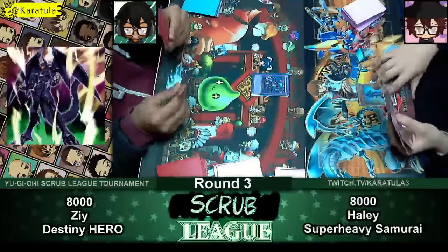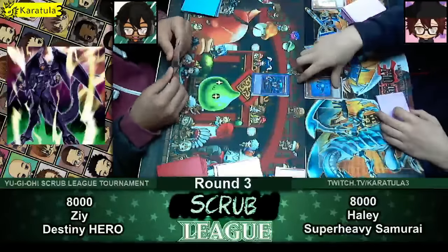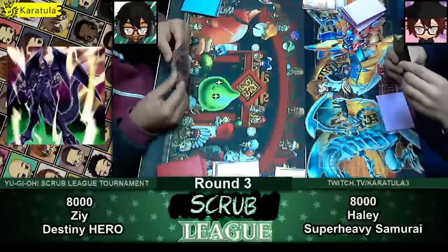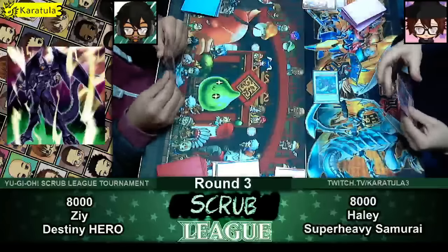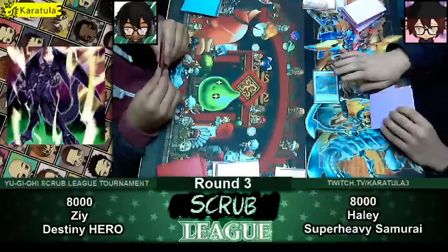Alright, so Hayley's gonna summon the Flutus, which is tribute to spec a Super Heavy from hand. He's gonna Battle Ball synchro — it's not really a synchro summon, it's a specimen, so it ignores the summoning requirements — into the Level 10. You can only make Super Heavy Samurais with it. And he made the Level 10 Super Heavy Samurai Warlord Susanoa.